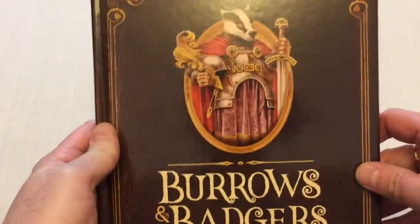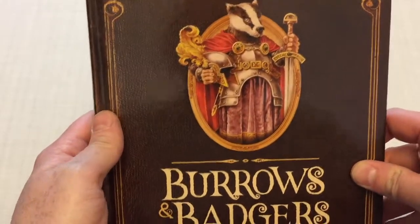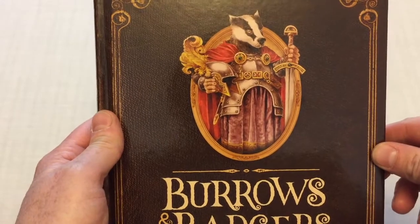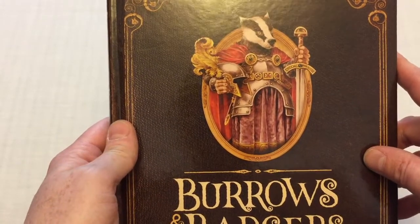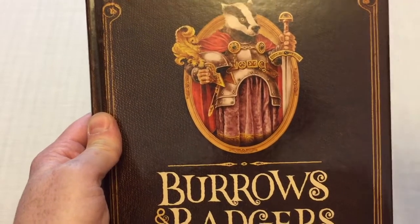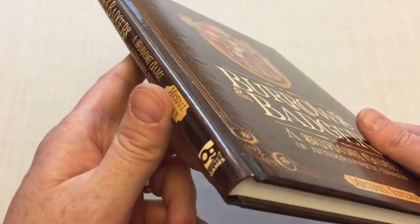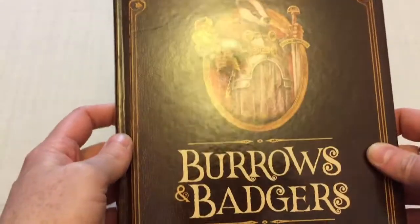I don't have any of the miniatures yet. This is a game that's got its own dedicated line of anthropomorphic animal miniatures from Oathsworn Miniatures and they are really rather lovely — there's a lot of pictures of them in this book. I need to go onto their website and just pick what I like the look of really. I had an opportunity to get the book first, so I've got the book and I've had a quick flick through it and it's really cool.